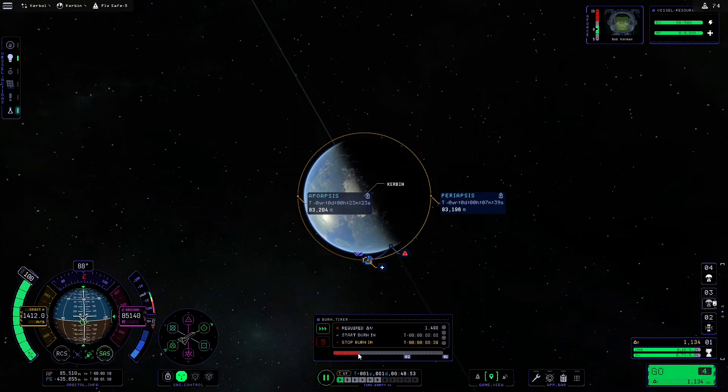The burn gauge does seem to be a little bugged at the moment, so we'll keep an eye on the timer and also on our periapsis. Once the periapsis starts to reach around 80,000 meters we're going to reduce the throttle a little bit, and then once the two match up we can cut the throttle. I'm keeping an eye on the timer as well so I have a good idea of how we're doing.